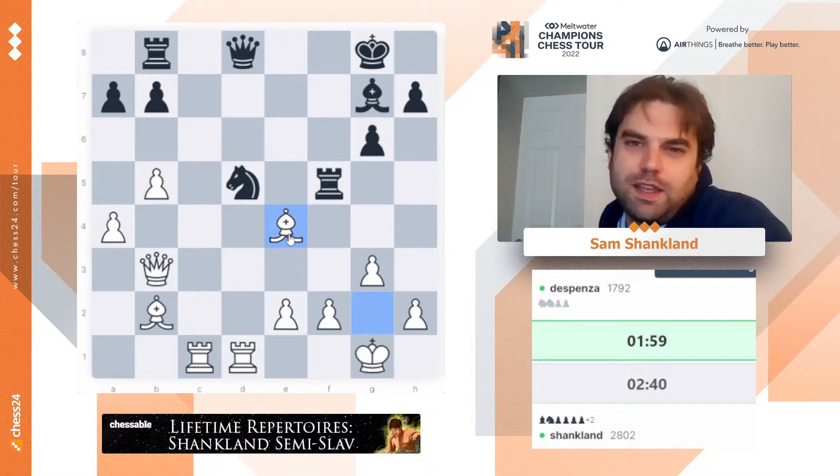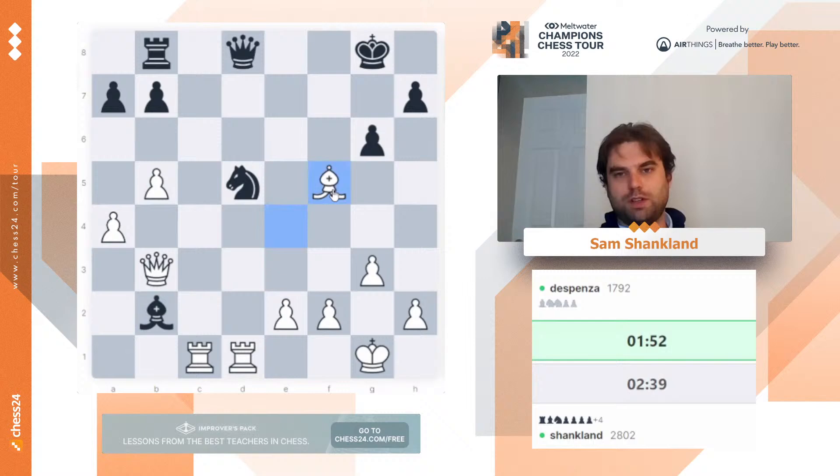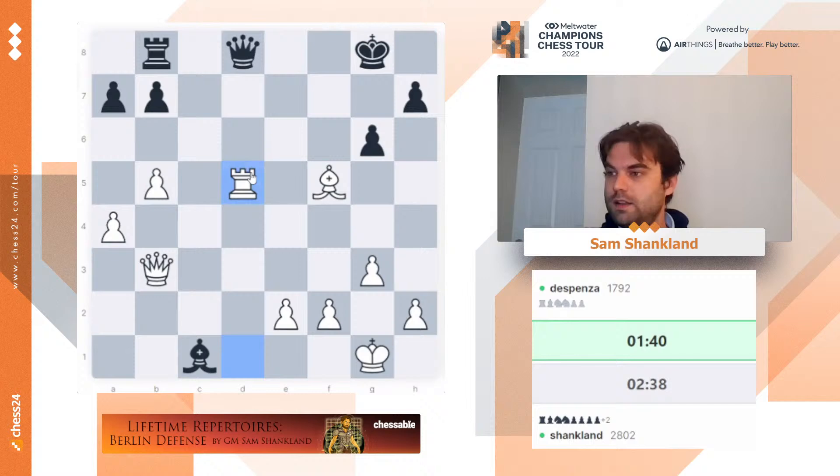What opening in this Candidates were you most surprised by? I think if you were to say the one opening that surprised me the most, it was Rapport playing the Grünfeld. That was not something I saw coming. Not because the Grünfeld is a bad opening, just because it's Rapport — he occasionally will play main lines, but he never plays super forcing, very computer-heavy main lines. So I was a bit surprised by that. So here I'm up two pawns and I have a discovered attack coming. This game is over.